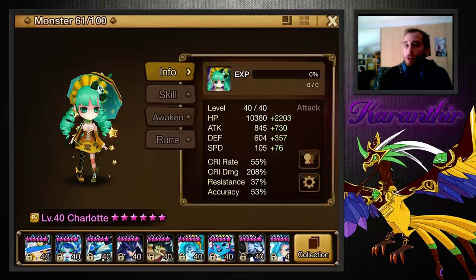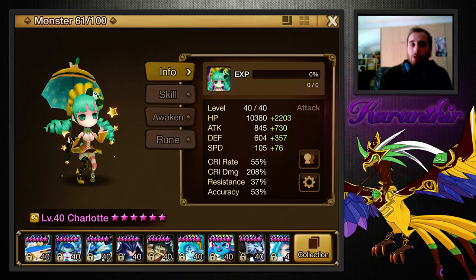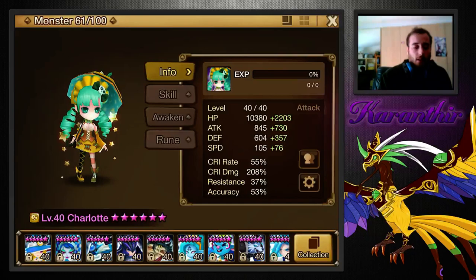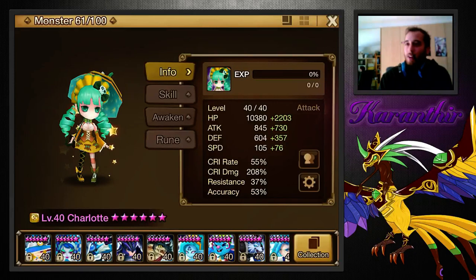Let's start on some history on my Charlotte. I got her in October 2014, a bit over two months into the game for me back then. I couldn't awaken her very early because I had gotten Tasha early as well and I still hadn't awakened him, because Essences as an early player is not an easy thing to get. Even on Awaken though, she gets 25 accuracy when Awakened.